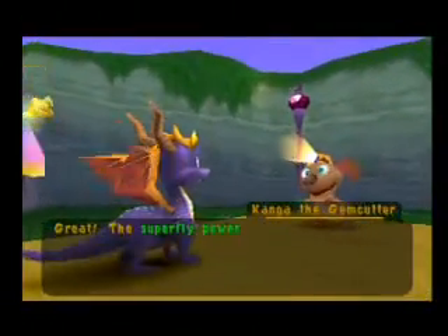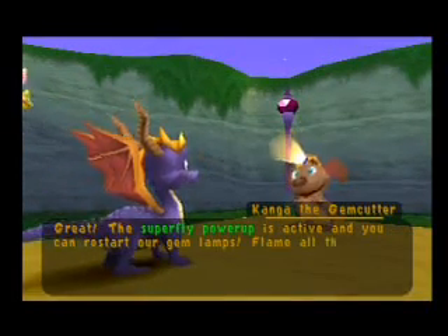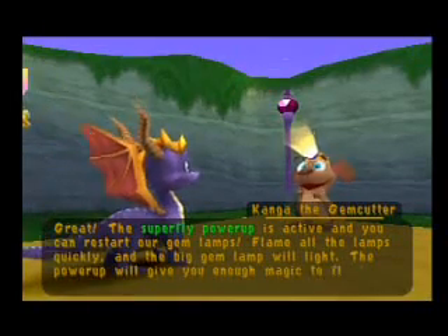Great! The Superfly power-up is active, and you can restart our gem lamps. Flame all the lamps quickly, and the big gem lamp will light. The power-up will give you enough magic to fly for a short time.